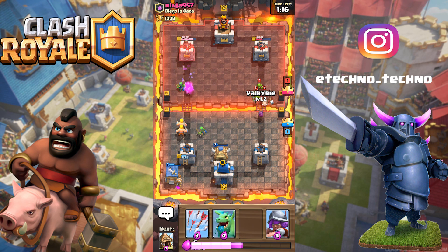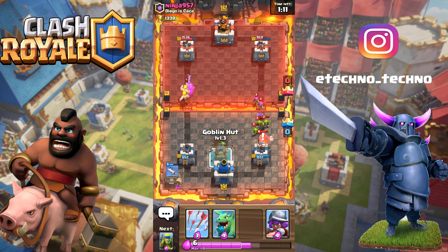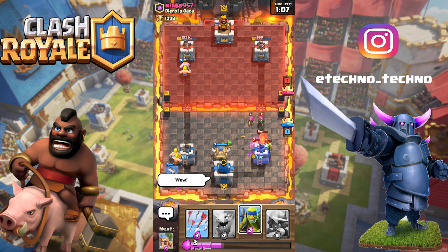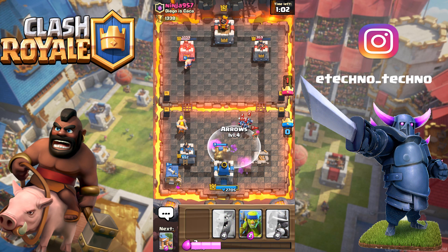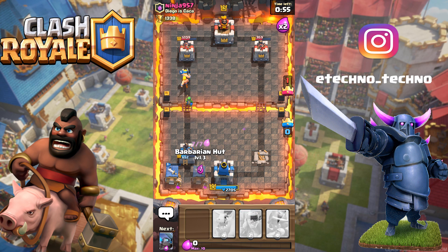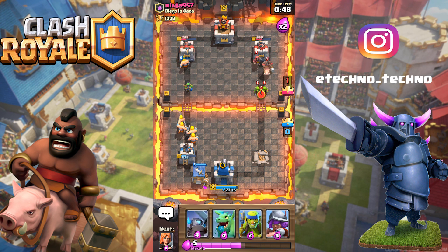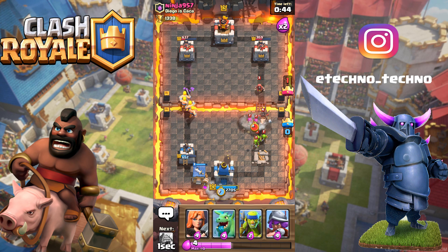It looks like he has more damage because his towers have more health than mine do, but technically I have more damage done. My valkyries don't even one-shot his goblins — this is just showing you how strong the level difference is. While he's focused over here, my barbarians are actually doing a lot of work on his other tower. We're gonna put another barbarian hut. We're actually loading up on spawners here.